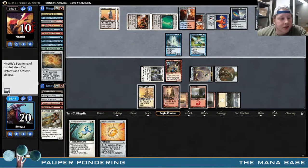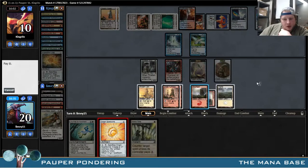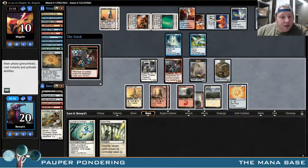Swiftwater Cliffs line for the turn — the 9 is the 10. And there's the Mana Tithe. Maybe that gets us out of this spot. I highly doubt it though. We will see. Maybe we can get a Mana Tithe win — that would be sweet.